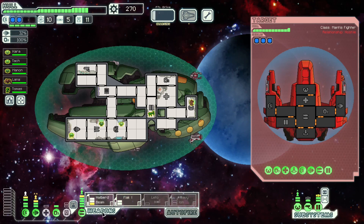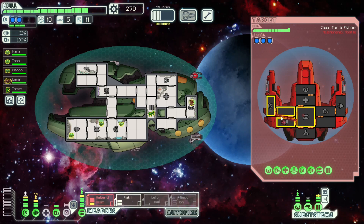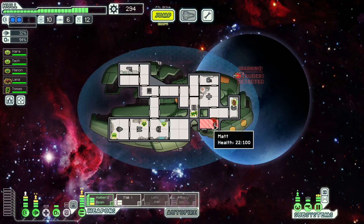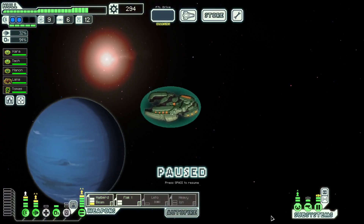This ship has level three shields, but isn't nearly as dangerous as the last one. As long as we hit two out of three flak shots, we can take one of the weapons out and be completely safe. And we did. Stupid Engie fixing their weapons. I think I mistimed the halberd beam there. Whatever — they're going to die now. We also just got an axe weapon skill. Go get my Mantis Combat XP. What do you know — we found a store!